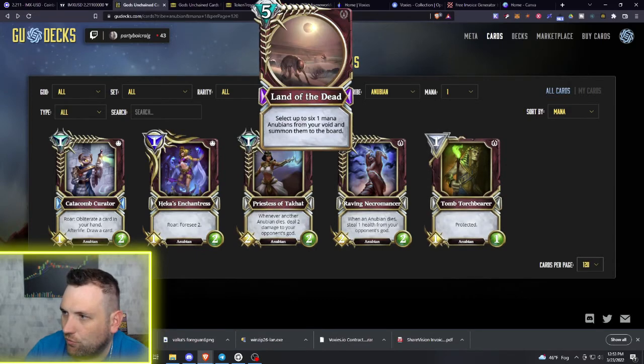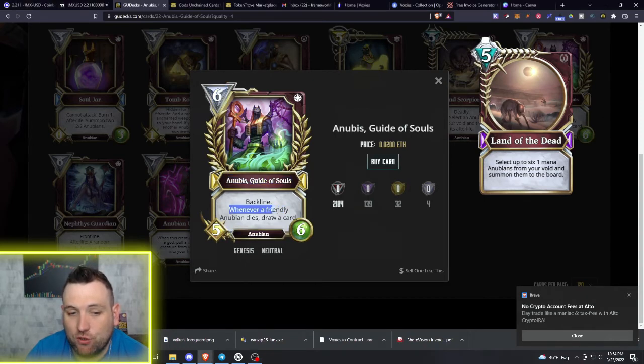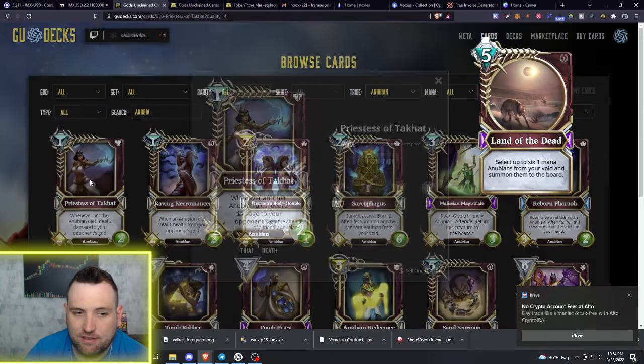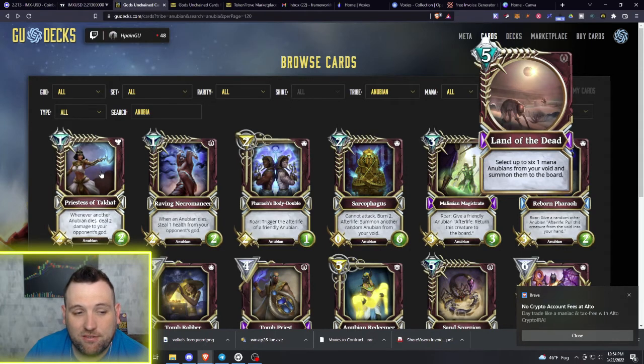The Anubis, Guide of Souls is a six-mana backline — whenever a friendly Anubian dies, draw a card; it's a 5/6. So if you had Anubis out and played Land of the Dead to summon Anubians, you could then sacrifice those Anubians and draw a card for each one. Between Anubis and the Priestess of Tacat, Land of the Dead has real synergy there. If you're working on an Anubian death deck, let me know how that combo works in actual play.